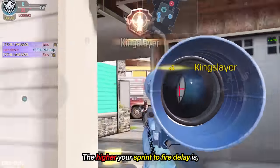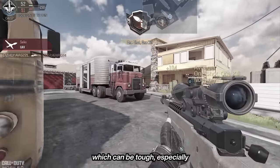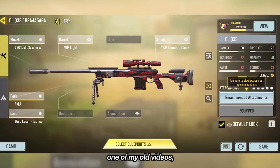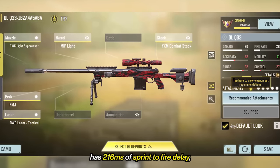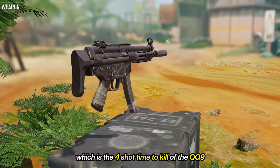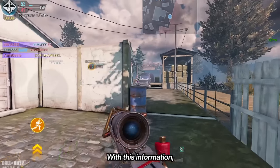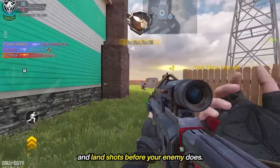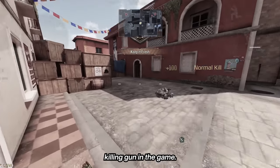The higher your sprint to fire delay is, the more time it takes for you to aim down your sights, line up a shot, and get a kill — which can be tough, especially in close to medium range fights. The standard build for a DLQ has 216 milliseconds of sprint to fire delay, which is the four-shot time to kill of the QQ9 in the current meta. With this information, you might want to start learning how to work around the sprint to fire delay and land shots before your enemy does, especially knowing that the QQ9 isn't even the fastest killing gun in the game.